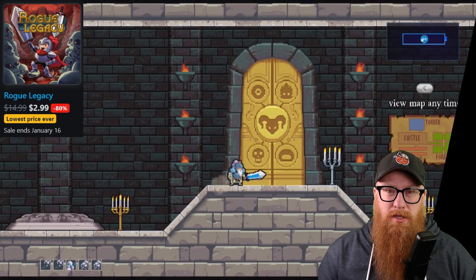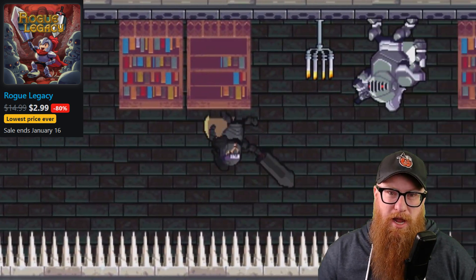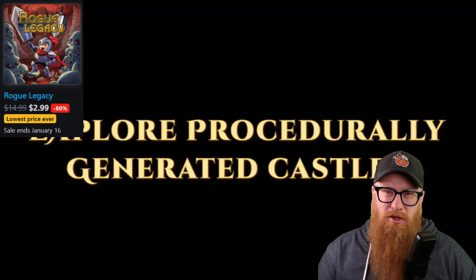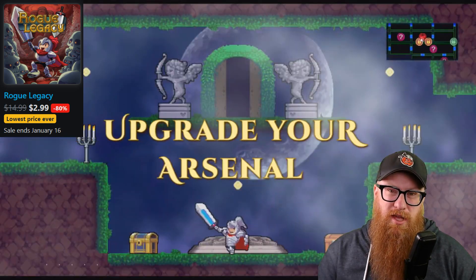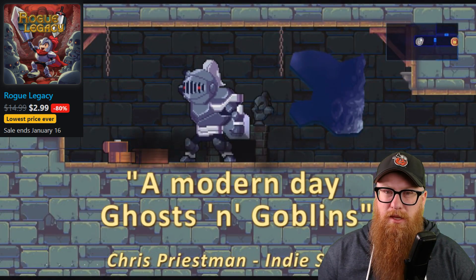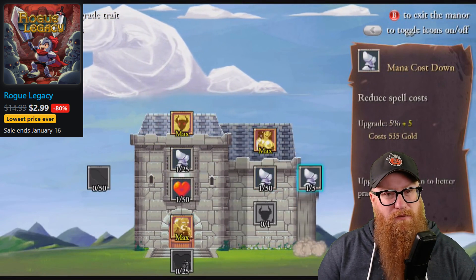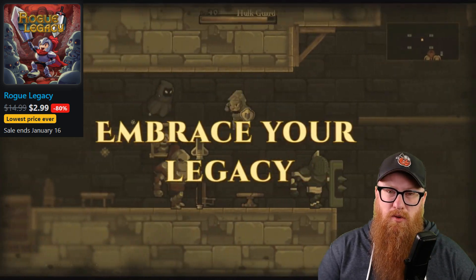The unique twist with these roguelike action platformer games is that when you die, it is actually your ancestor who takes over for you in your next run. The idea being that many years pass and your ancestor comes back to avenge you in this large castle that it has to scour through. Both games are really great, and I think Rogue Legacy 2 is definitely an improvement in most ways over the first one, but this game still holds up.